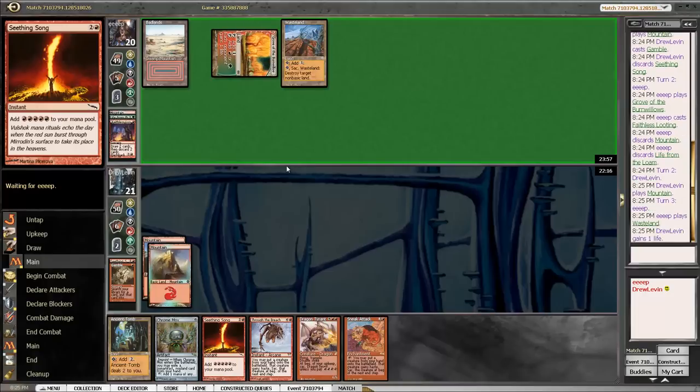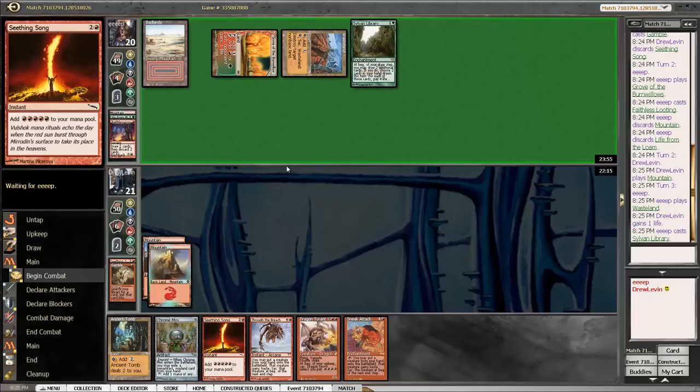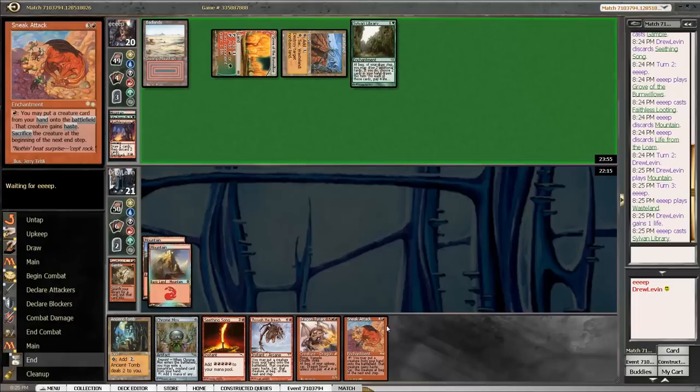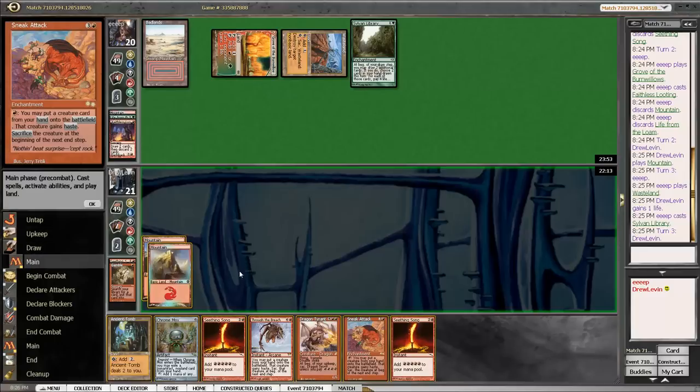There are a bunch of things that we could draw. Blazing Shoal is obviously the best one because we just kill them immediately. But Seething Song will, I think, actually do it.